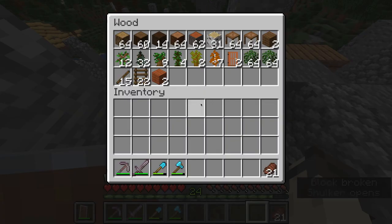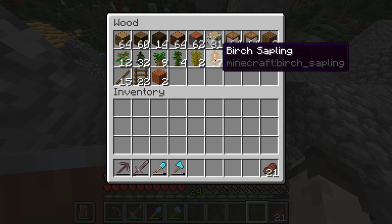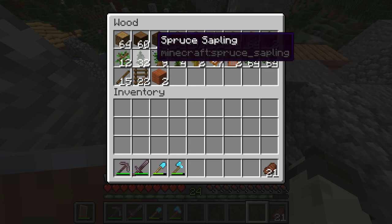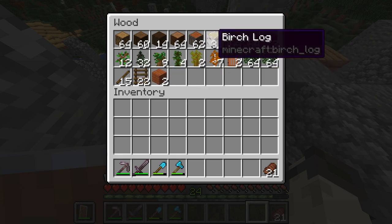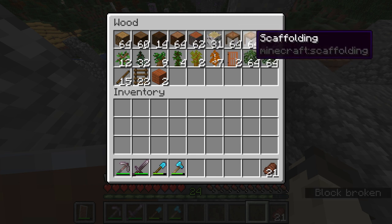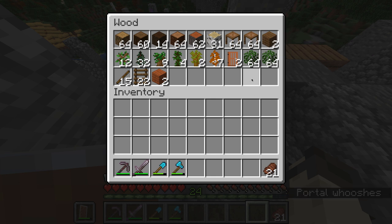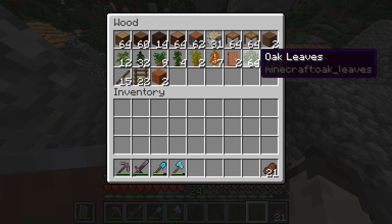This is the wood box, which is arguably one of the other most important boxes. It has saplings, and with my bone box I can grow any of these to get more logs. I have almost a full stack of most of them, except for dark oak and birch. I also have some scaffolding — yes, I know it's technically not wood, but I figured I'd throw it in here, even though I'm planning on making a scaffolding box.